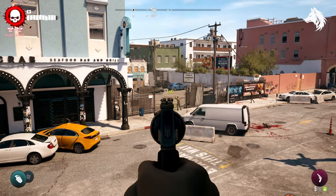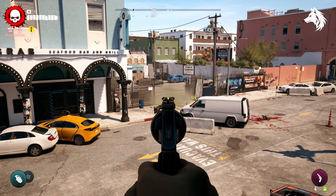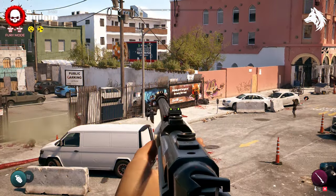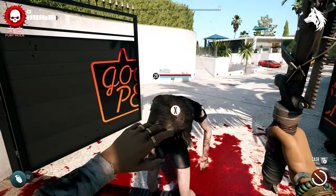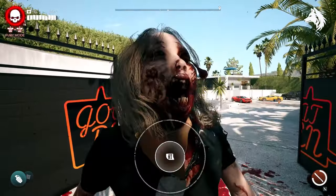Guns were a lot more rare in Dead Island 1 with ammo scarce, but in this game you can use guns at all times as crafting ammo is easy and cheap, which is another thing I didn't enjoy. The blocking and parrying system is also not that enjoyable, although at some point you can equip dodge instead, which makes combat a lot better and more fluid.